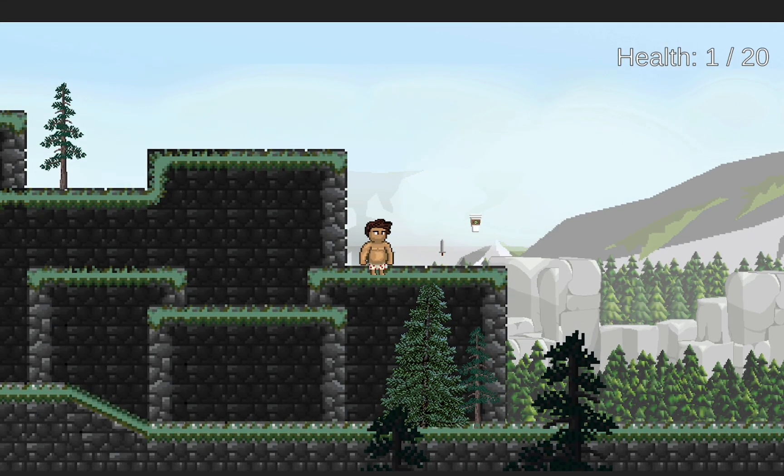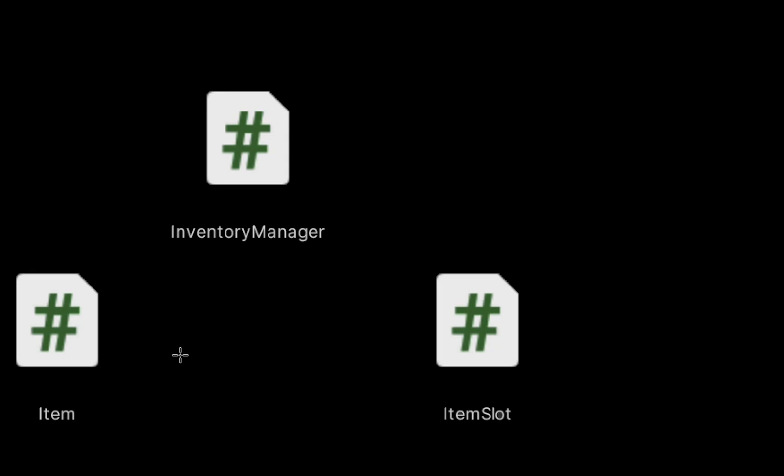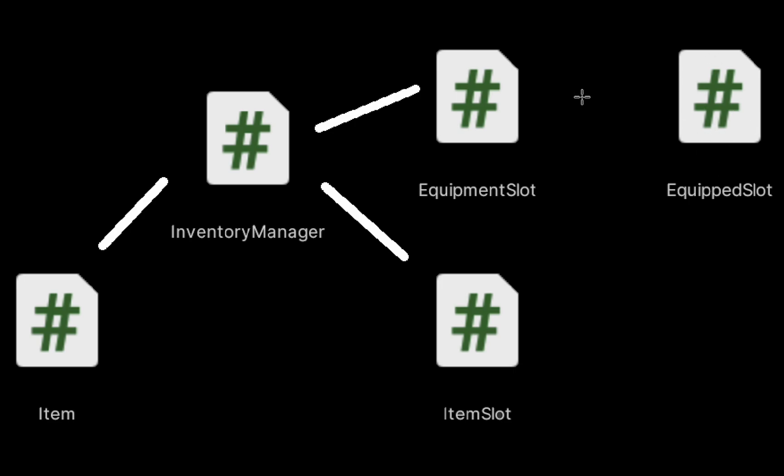With that done we're ready to dive into the meat of today's tutorial, which is looking at how to make our items actually go on to our player's equipable slots. At the start of this project we had things set up so that item scripts could pass information to your inventory manager, which then passed information to your item slots. When you wanted to drop an item you would pass the information back to your item. We then added another option allowing your inventory manager to send information to equipment slots instead of your inventory. This time we're adding another layer — the equipped slots. These are slots that will show the actual gear equipped to your player, and our equipment slots will need the ability to find out which equipped slot the item needs to go to — head slot, body slot, etc. — and then equip it to that slot.